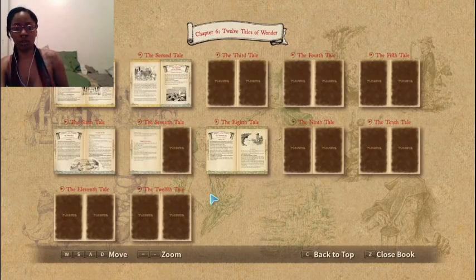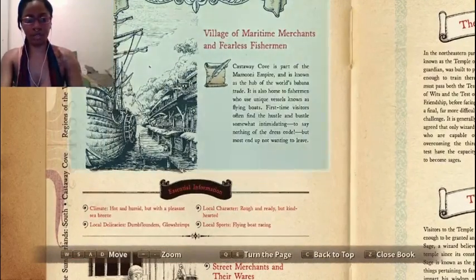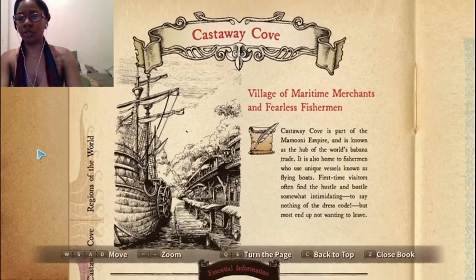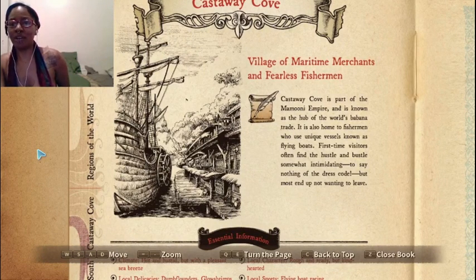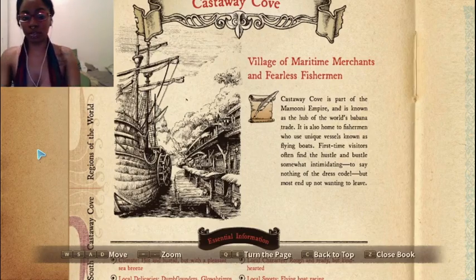We haven't gotten any new Tales of Wonder yet, but I did not read about Castaway Cove yet — I skipped it because I didn't want to spoil it for myself before I got there. Castaway Cove: a village of maritime merchants and fearless fishermen. It's part of the Mamuni Empire, which I didn't know — actually really interesting. It's known as the hub of the world's Bobana trade, and is also home to fishermen who use unique vessels known as flying boats. First time visitors often find the hustle and bustle somewhat intimidating, to say nothing of the dress code, but most end up not wanting to leave.